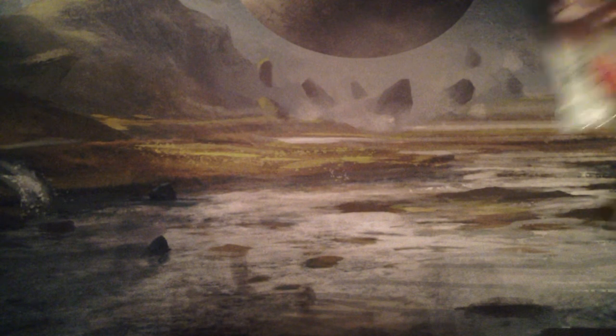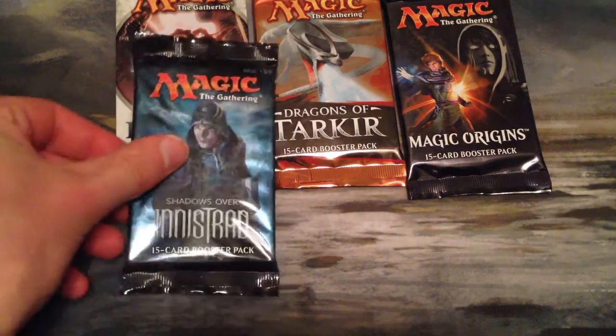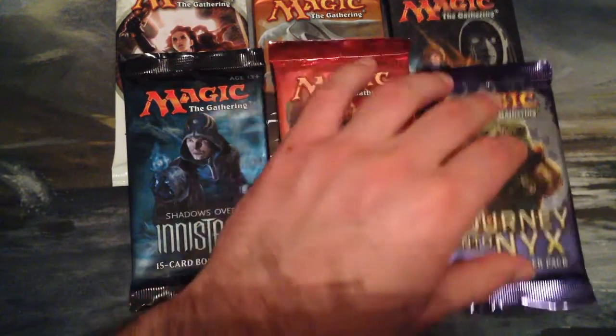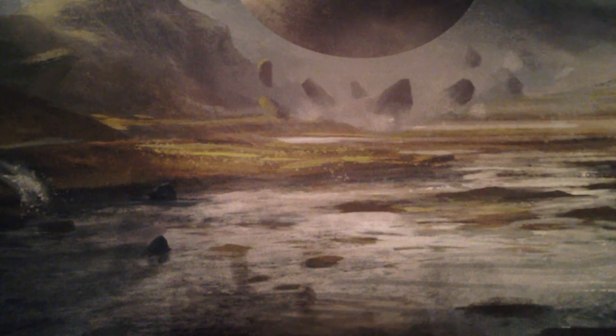Sure, yeah, I'll start. All right. The packs I have are Avacyn Restored, Dragons of Tarkir, Magical Origins, Shadows Over Innistrad, Khans of Tarkir, and Journey into Nyx. We'll start with the most recent set: Magical Origins.